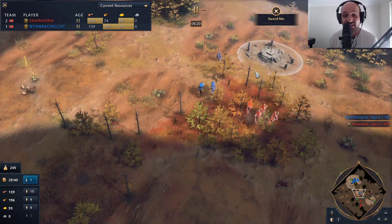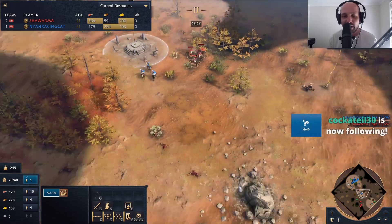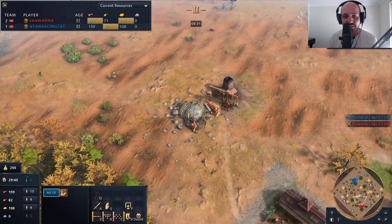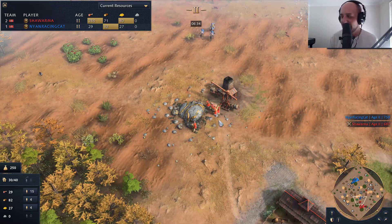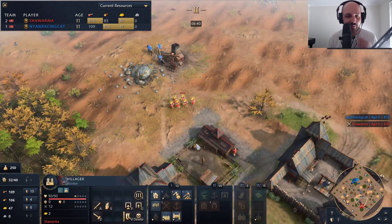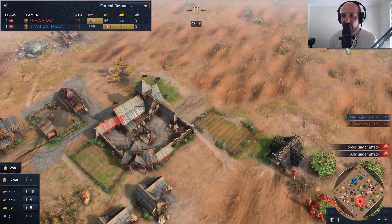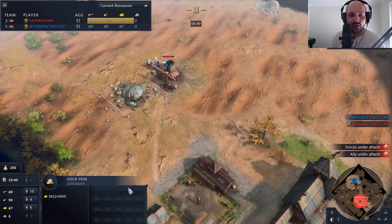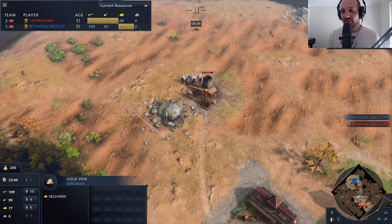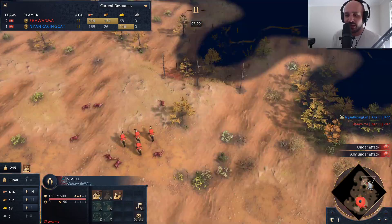Nyan is going to get pushed off this gold line, and if that happens he can't get knights anymore. We see the first knight coming in, going to hit those villagers. Shawarma's villager is immediately retreating. Nyan's got all the initiative — he's pushed off gold and has access to knights, while Shawarma essentially doesn't. Nyan needs 100 gold but only has one. Shawarma will be able to grab himself the hunt and drop it off underneath his town center.